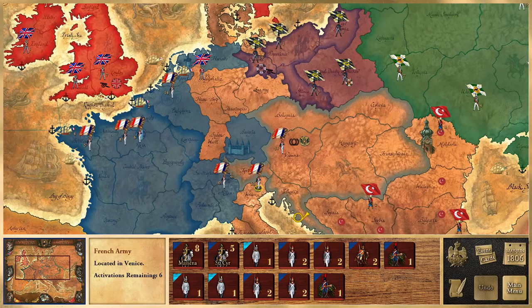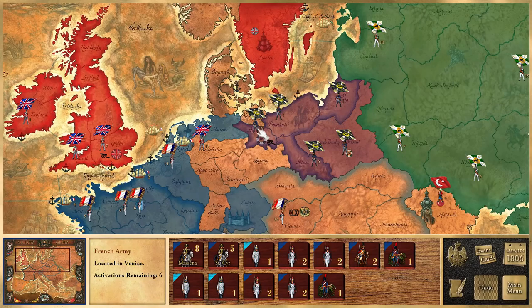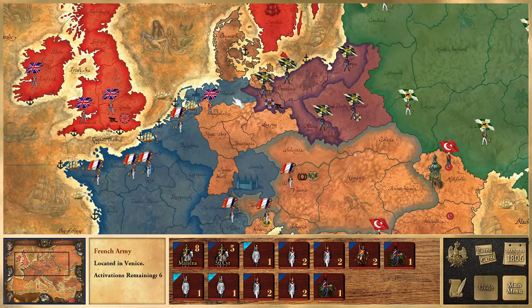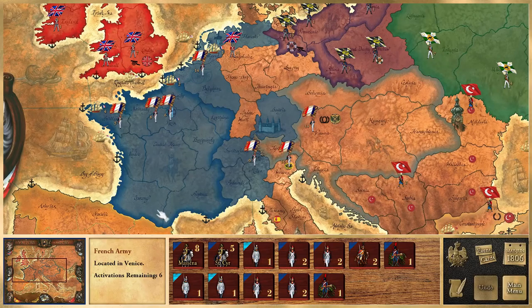Hello everyone and welcome back to Victory and Glory Napoleon. Last time we had two battles in the region of Vienna, which thrust the Austrians out of the war. We still have the Prussians, who quite recently joined, as well as England and Russia.